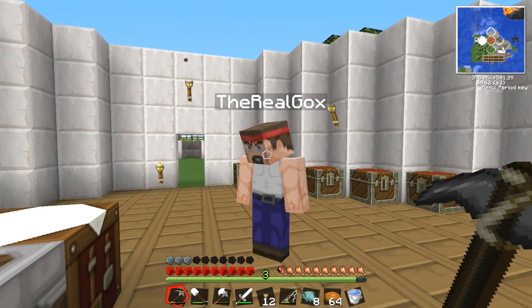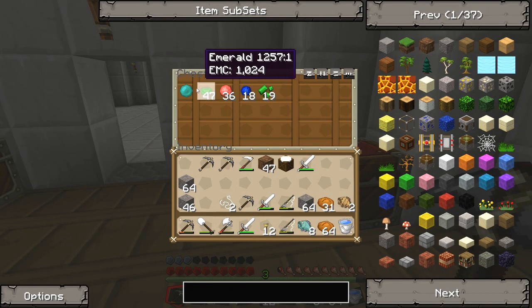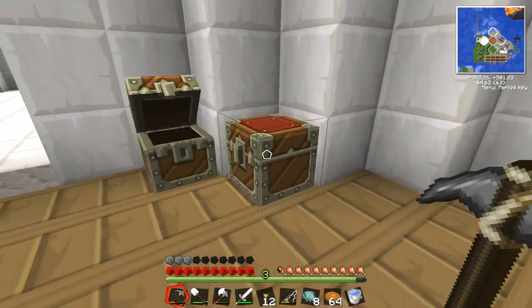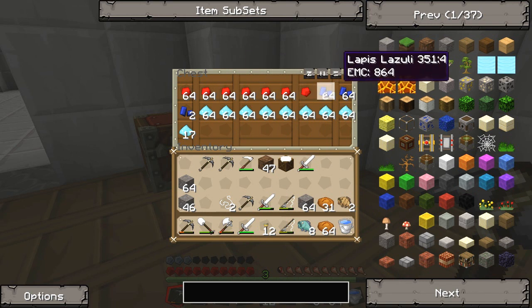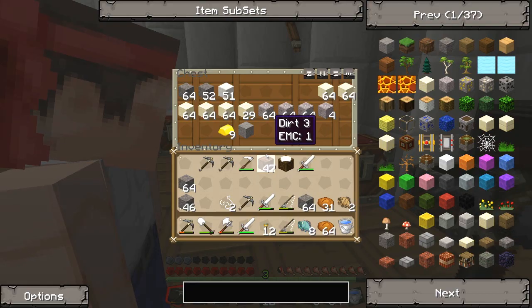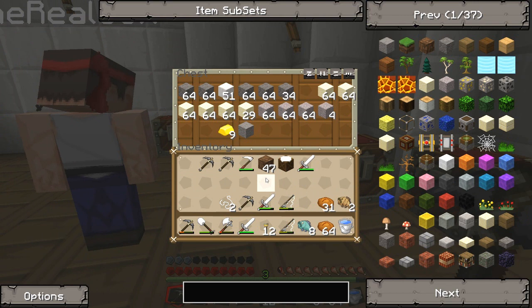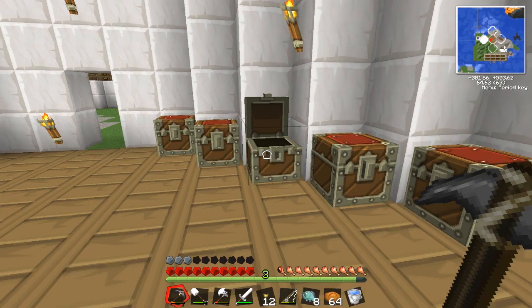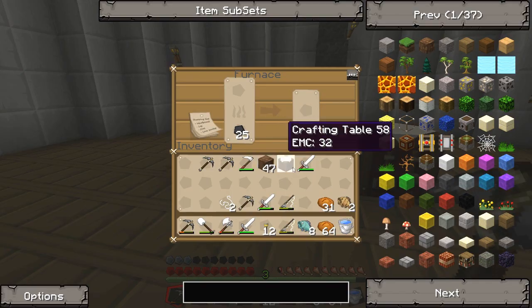Goxie's just reorganizing - he's got two iron leggings, a whole bunch of emeralds, nicolite, a ridiculous amount of redstone, lapis lazuli. Basically I collected all the stuff we had and put them each in their own chests because I was bored.